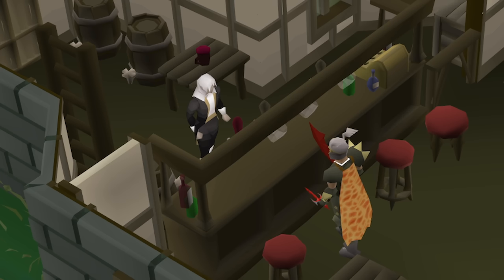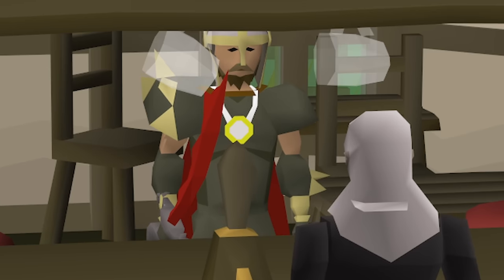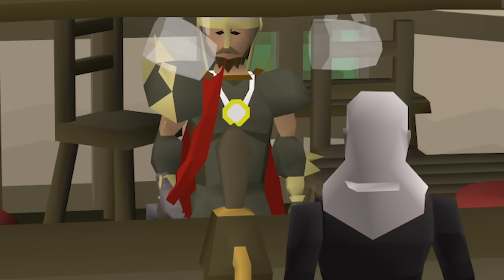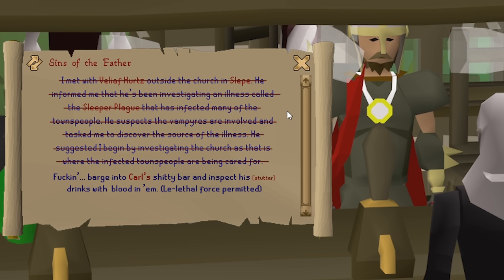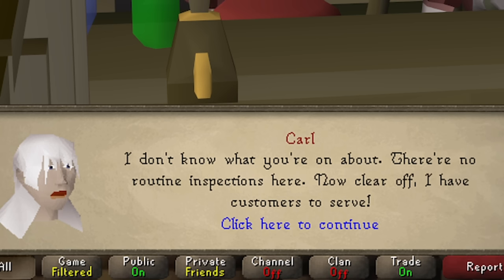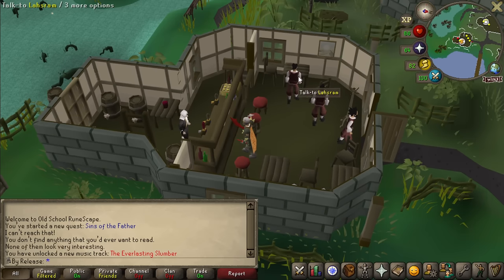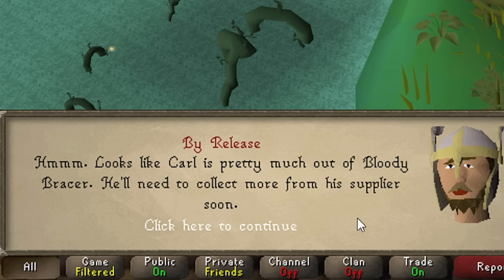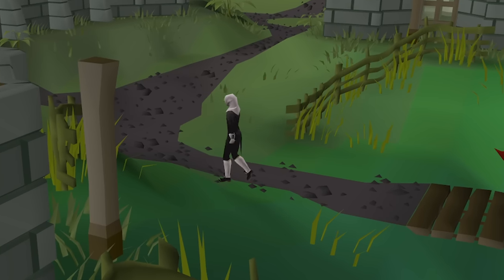Let's go see this pub. Where do you get your bloody bracers from? An old recipe of the Cromwick family. Who's giving you the bloody bracers? Who's asking? Me, Carl — judge, jury, and executioner of the alcohol committee club. My supplier's a private individual — he doesn't like others meddling in his affairs. Well, Carl, that's what I do. I meddle in affairs. There isn't a single affair I haven't meddled in. It says: fucking barge into Carl's shitty bar and inspect his drinks with blood in him — lethal force permitted. Carl's out of Bloody Bracer — he'll need to collect more from his supplier soon.